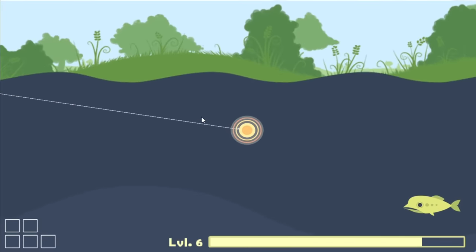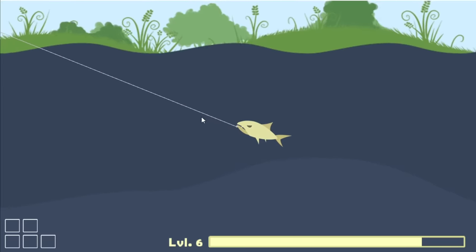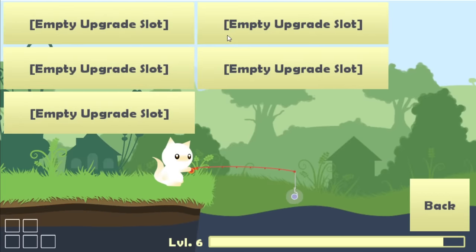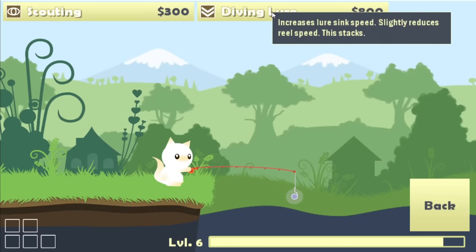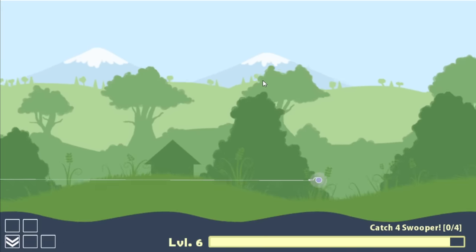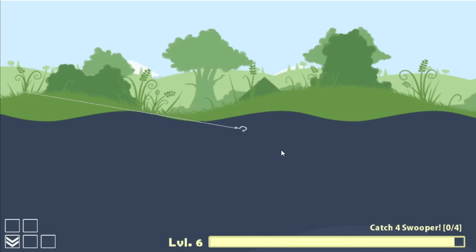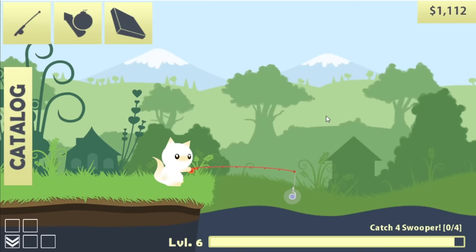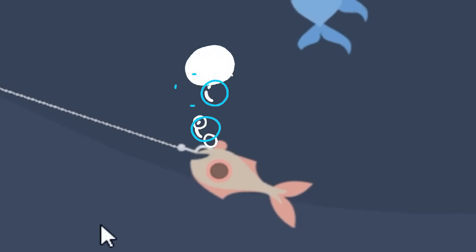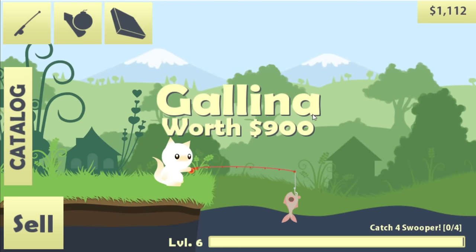Hopefully if I time this correctly I can use this big bait to catch one of the big deep fish — or even him, I would accept him because he's valuable. $800 grumper. I'll take that, and then I'm gonna upgrade my rod to have a diving lure. Then it's just gonna be a matter of turning basic fish into bait, catching bigger fish, turning them into bait so I can catch the really big fish.